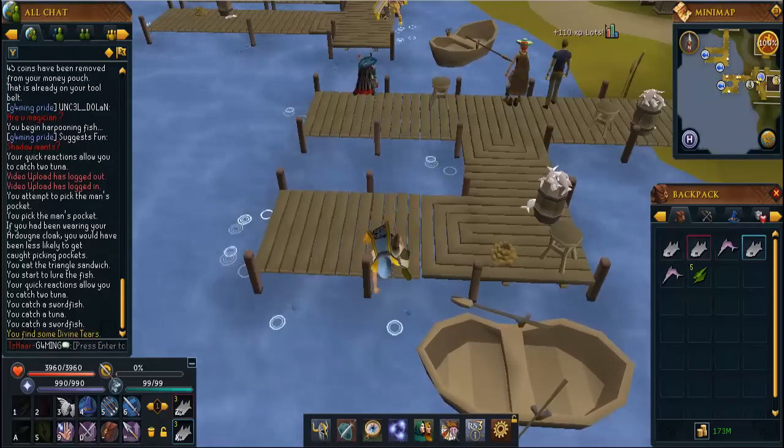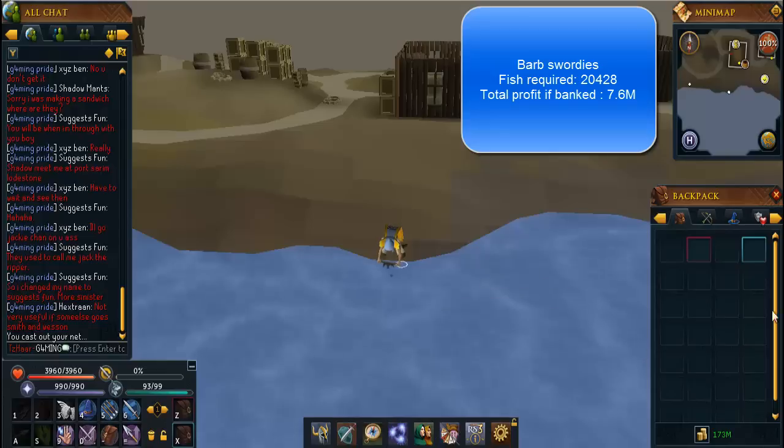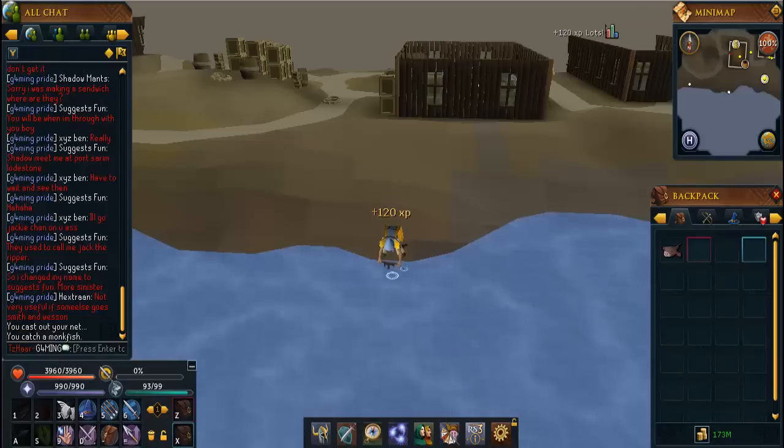From level 85 to 90 you'll need to fish 18,000 monkfish. To unlock this area you need to do the quest Swan Song. The location is the Piscatoris Fishing Colony, north of the Feldip Hills lodestone. The quest is relatively easy from around 160 combat — just bring a Polypore staff or range gear and you'll be fine.